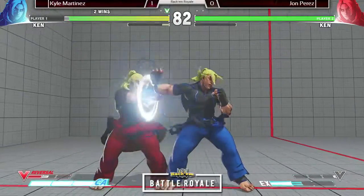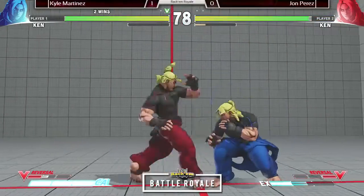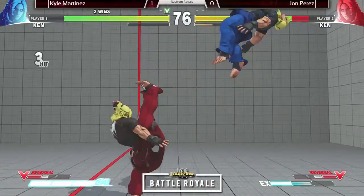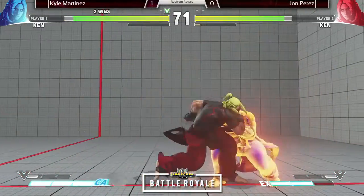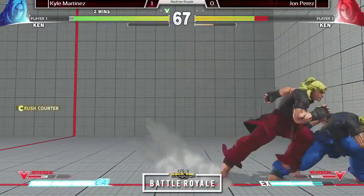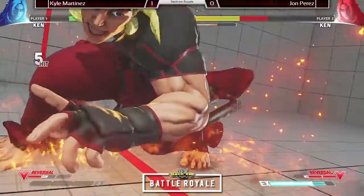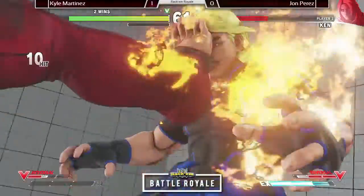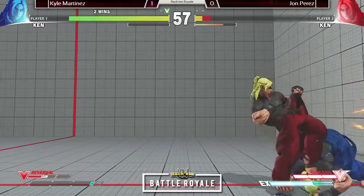We want the better player to win, so we need more games to determine that — who is the better player? Beautiful punish on that V-Skill. John respecting Kyle too much, gets caught with the dash-up grab. V-Reversals all day. Big punish. Kyle feels like he's in Lil John's head — he knows when the DPs are coming and when to just sit and block.